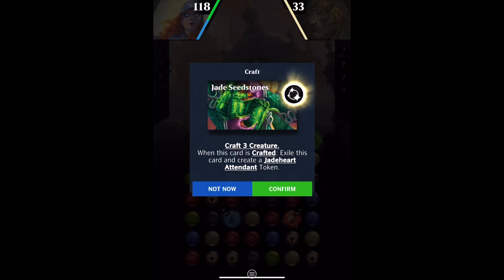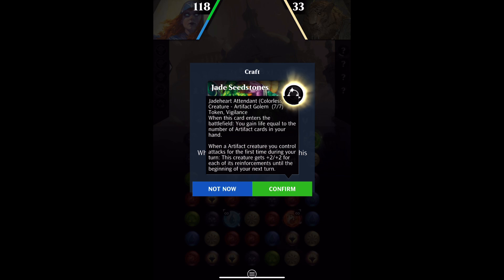Jade Seed Stones has Craft 3 and is a Creature. When this card is crafted, exile this card and create a Jade Heart Attendant Token. This is a complicated token. When this card enters the battlefield, you gain life equal to the number of artifact cards in your hand, and that will be 1. And when an artifact creature you control attacks for the first time during your turn, this creature gets plus 2, plus 2 for each of its reinforcements until the beginning of your next turn.